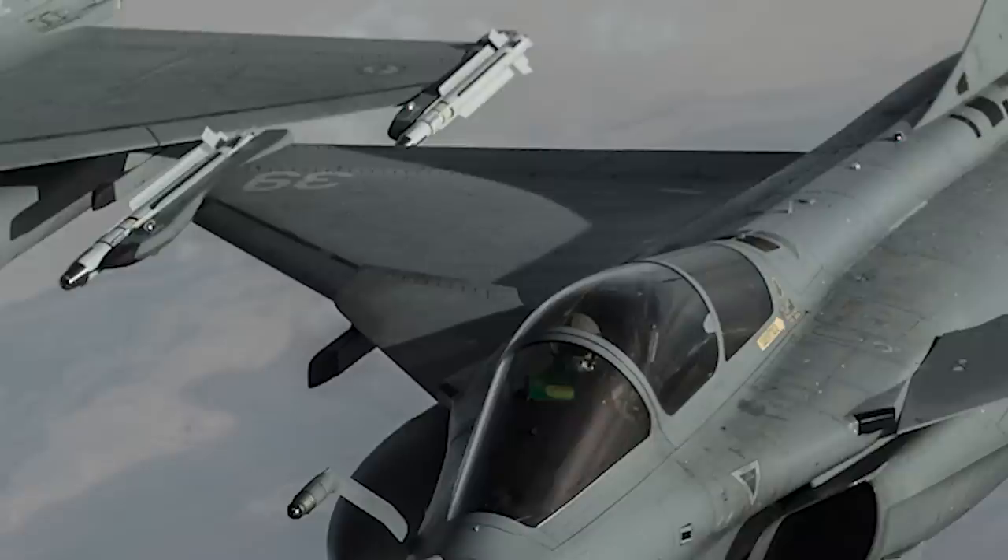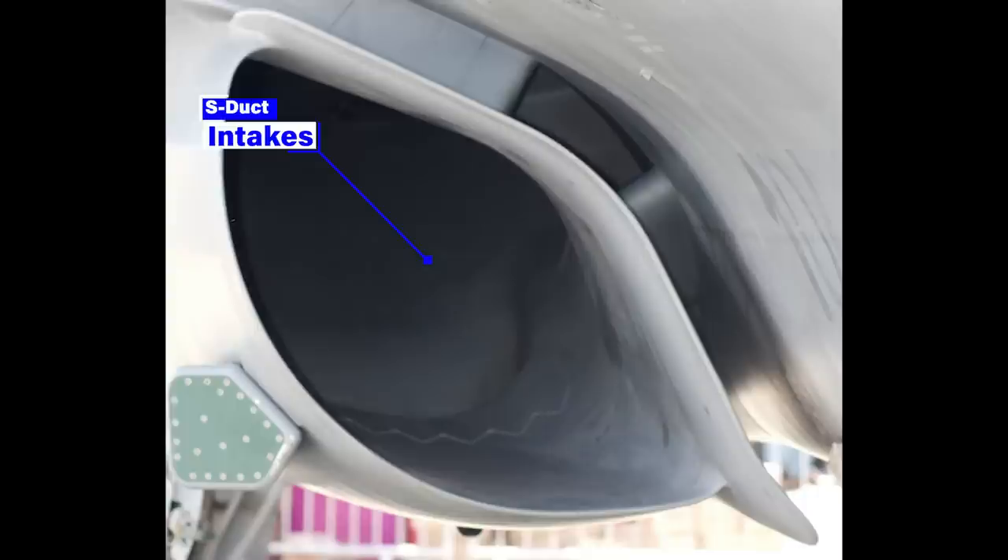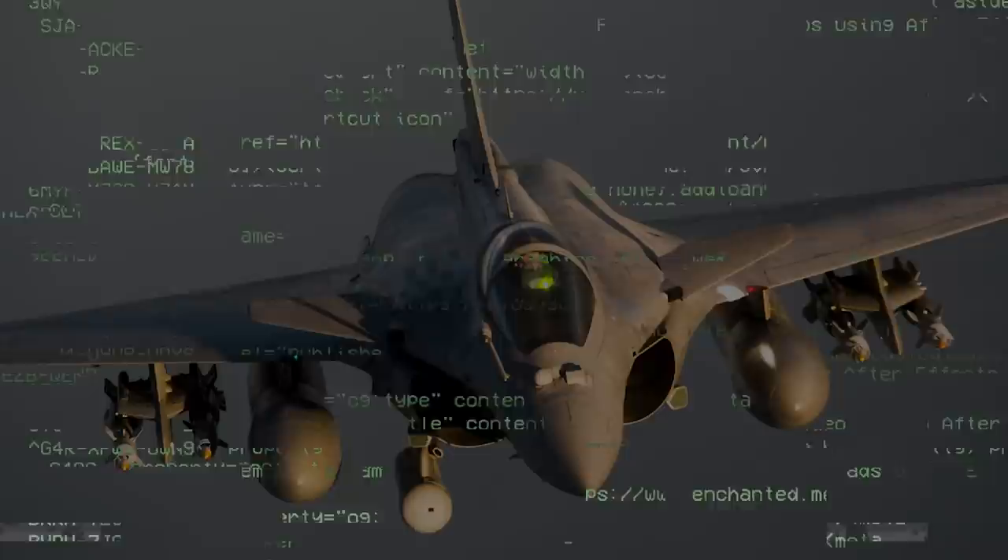The Rafale's surface area is 70% composite materials. While not a fully stealth aircraft, the use of composites and S-duct air intakes to conceal engine fan blades gives the Rafale a reduced radar cross-section — to the point that many features which reduce its radar signature remain classified.